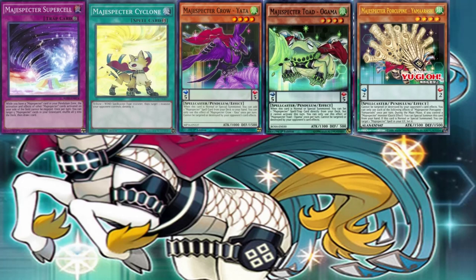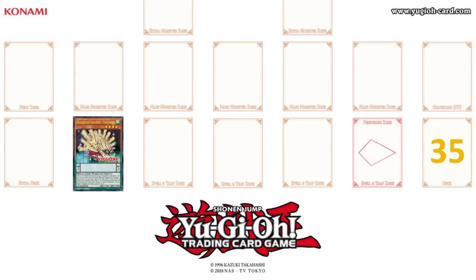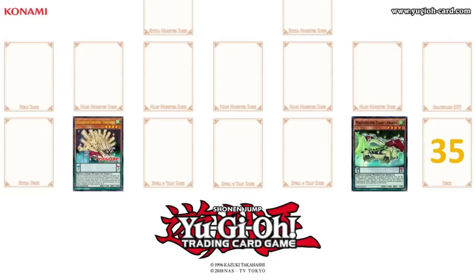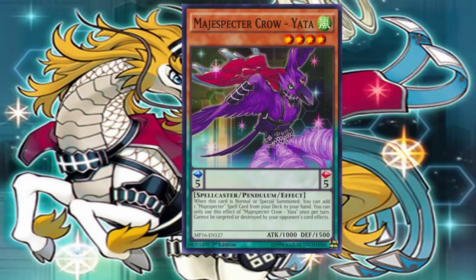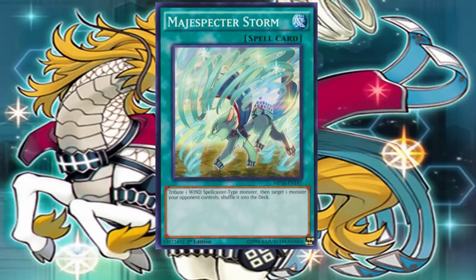Start the draw phase. Standby phase. Main phase 1. I will show you the Majestic Creatures of Legend — it's time. You will know the power of Majus Spectres. I set Majus Spectre Porcupine Yamareshi in the left pendulum scale. I set Majus Spectre Todogama in the right pendulum scale. I set a card. I set a card. I pendulum summon — Majus Spectre Crow. Yatta! The grace of Majus Spectre resolves: when Majus Spectre Crow is normal or special summoned, I can add a Majus Spectre Spell from my deck to my hand. I set a card.